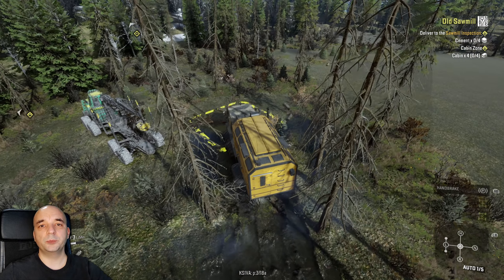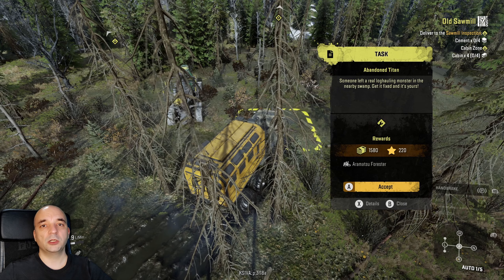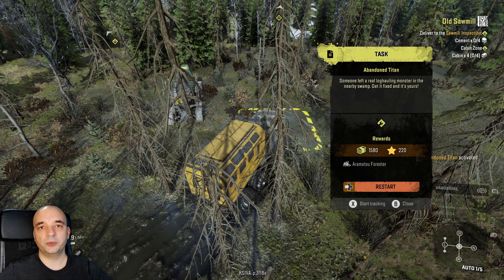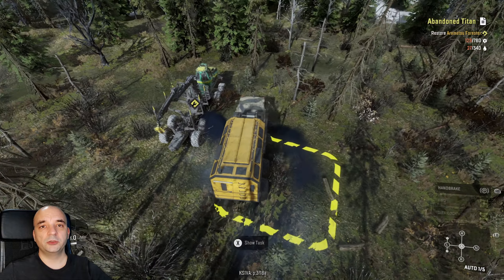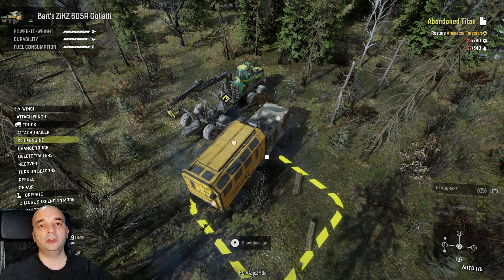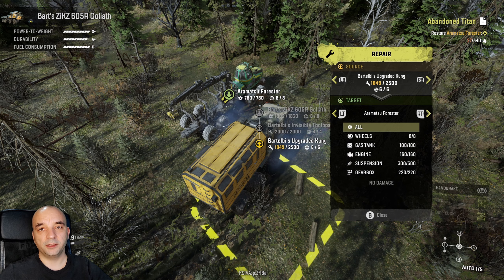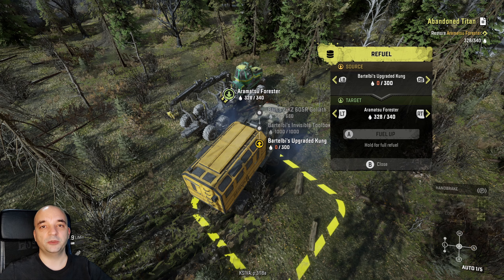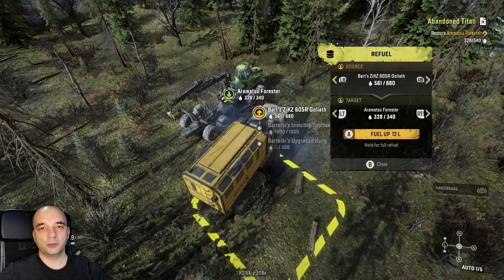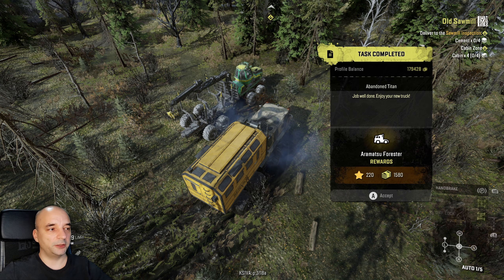The mission is very simple. All you gotta do is just repair and refuel the truck, so you can actually come prepared before even activating the mission. To fix and refuel the truck you need 651 repair points and 313 liters of fuel. Remember to fix the truck first before refueling it so you won't lose any fuel. Once you refuel and repair the truck, it's yours and you can recover it to your garage.